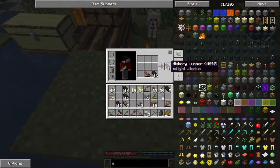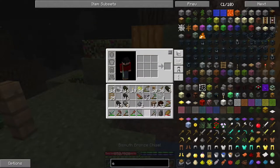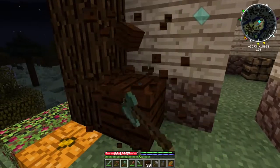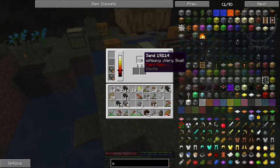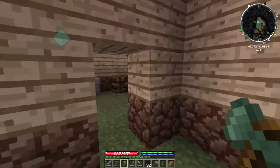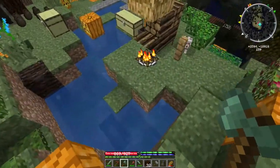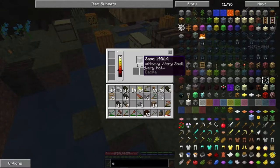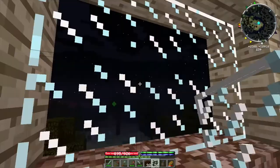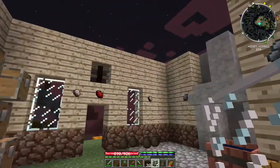I want to show you guys the color of the hickory planks - see how it's like that nice brown? That's exactly what I wanted, and I'm so happy I found it because this is the wood color that I used in creative. It's kind of like a dark oak wood, and I think that's why it works so well. Our whole house is kind of like this nice brown theme. I want at least 16 glass panes - we have our window here, another window here, and another one there. Then after that I want to get the roof going.